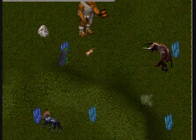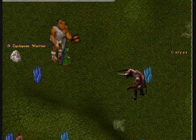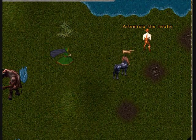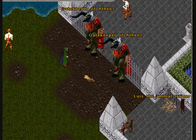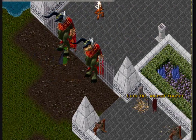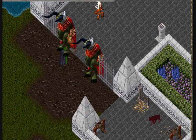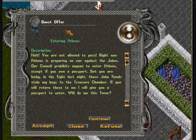I'll continue to run north and I'll know I've reached Athens when I see the gatekeeper. When you're approaching Athens, you'll see several blessed creatures, which means they have a yellow name. Those creatures will not attack you, but they let you know you're close to the gatekeepers of Athens. The gatekeepers are two very large gentlemen and they hold a quest. If you double click the gatekeeper, you'll be presented with the entering Athens quest offer.